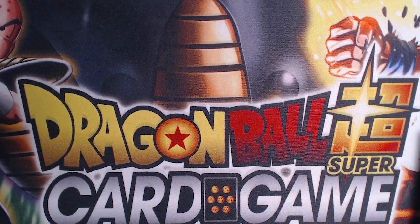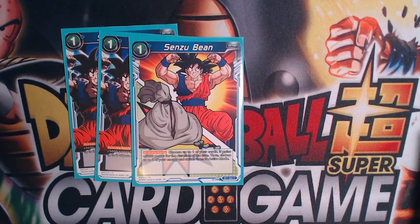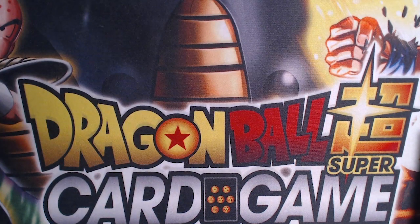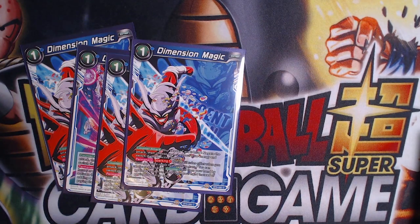We run three Bean for the effect of being able to re-stand energy. Even though we do re-stand a lot of energy, many of our cards are 10ks or combo pieces, so we want the option of free re-standing from Bean.